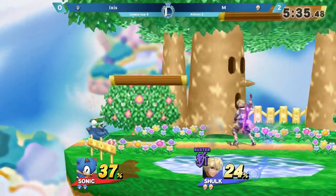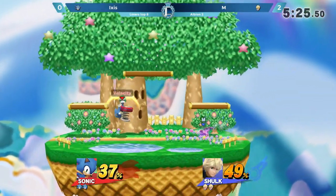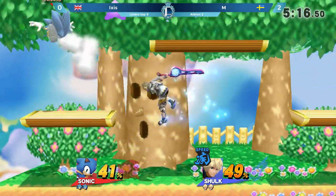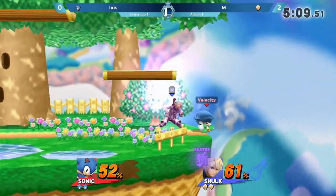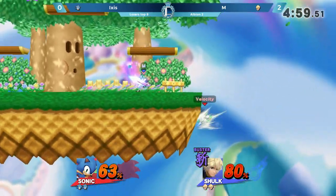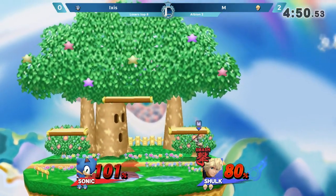We're always planning ahead with M — you can see him preparing to change his art every single time. He knows when he wants to change it up and will construct a string of offense together in preparation to go into his next one. Nice pressure relief with that forward tilt, but he's going to need a lot more than that. M has had stage control for a lot of this — it's been really hard for Ixis to find center stage and mount his own offense. It's almost as if there's a sense of unawareness of just how long Shulk's attack ranges are.